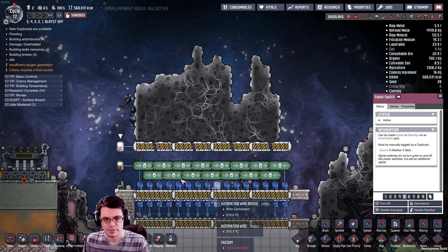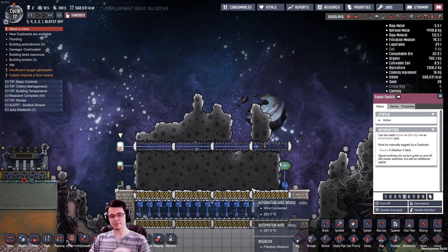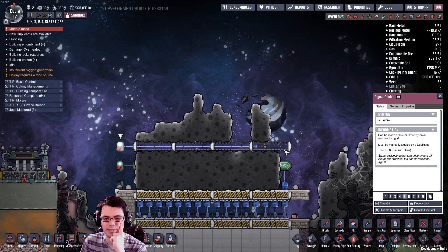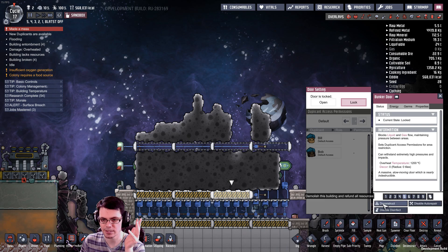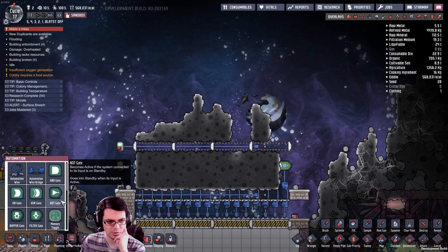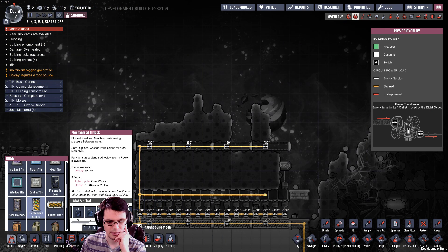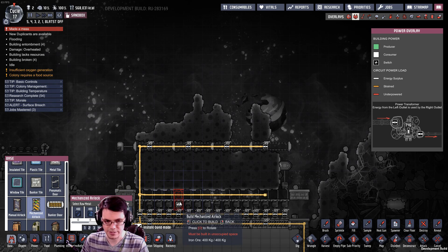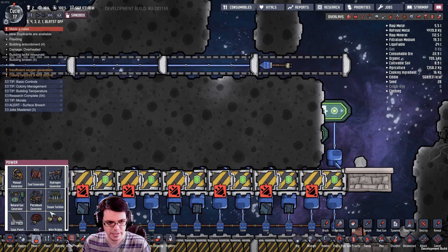Now if we open up the doors, how much is going to fall through? If it's four, this should disappear. It absolutely, completely, fully depends on how much you have and how much gap you have between the door and whatever it wants to land on - or the next thing it can calculate. Rather than bunker doors down here, what I can do is just put mechanized airlocks this direction. Then take the automation wire and power wire over there with it.